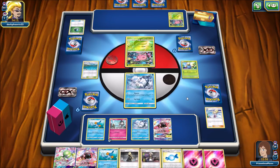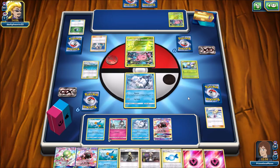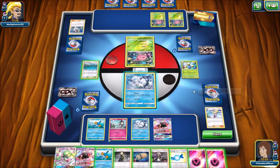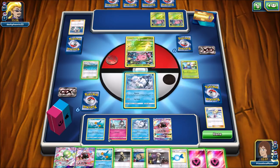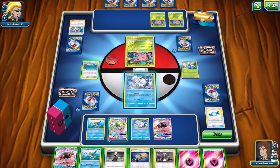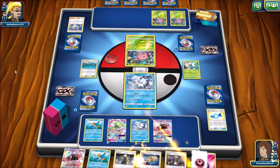There is another Hoppip and Professor Elm's Lecture — so my opponent can go and get two Skiploom for sure, maybe another Hoppip or a Natu. Of course Mudkip would be weak to Grass type Pokemon, so I may want to go get a Cosmog and eventually Cosmoem. Let's Rare Candy the Ralts first, then Secret Spring to accelerate onto the Gardevoir. I can do 90 damage now. I'm going to Cynthia to start getting more Pokemon set up, so I'm going to retreat.